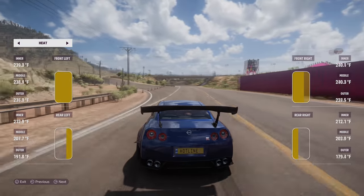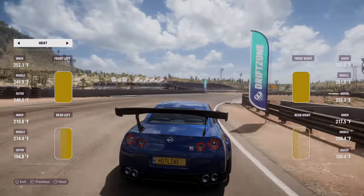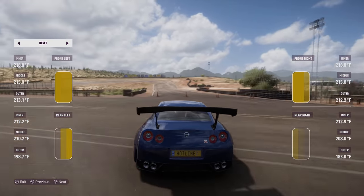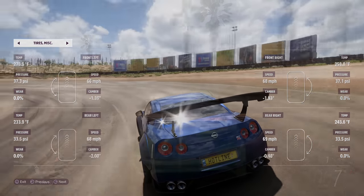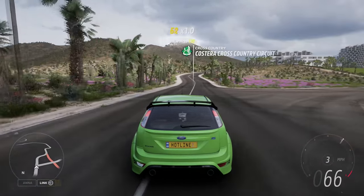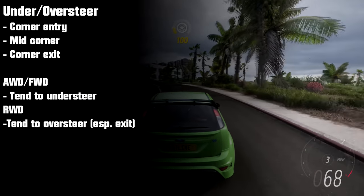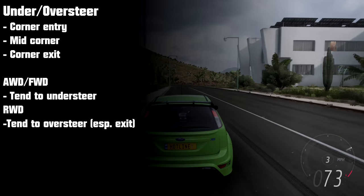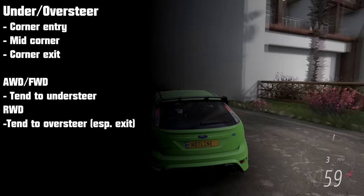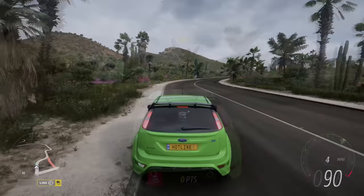With all your checks complete, your base tune is set. If you've followed the guidelines so far, you should already have a car that's driving much better than stock. But the base tune is just the start — now it's time to figure out exactly what shortcomings remain and how to solve them. Oversteer and understeer can occur in three main places, and in more than one at a time: corner entry, mid corner, and corner exit. All-wheel and front-wheel drive cars are much more prone to understeer, especially on corner entry and mid corner, with rear-wheel drive being more prone to oversteer, mostly showing up towards corner exit when getting back on the throttle.